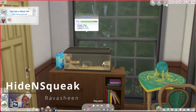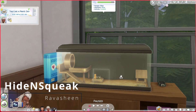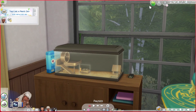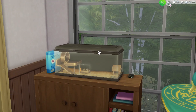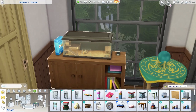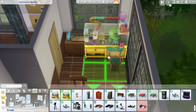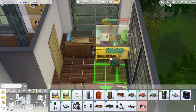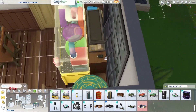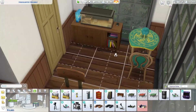The next mod is the Hide and Squeak mod, which adds smaller rodent cages. If you look at how ginormous the regular rodent cages usually are and then compare them to the smaller version, the size difference is insane — it's not even comparable.